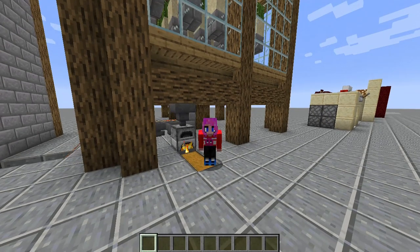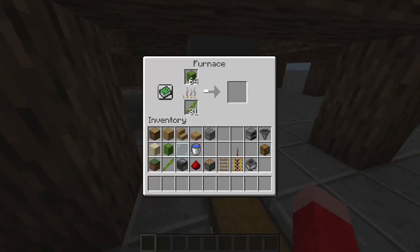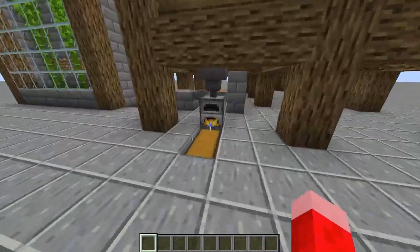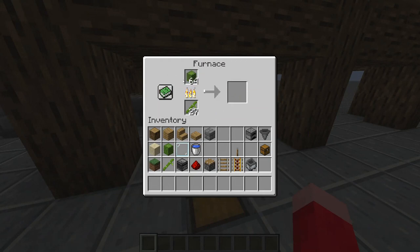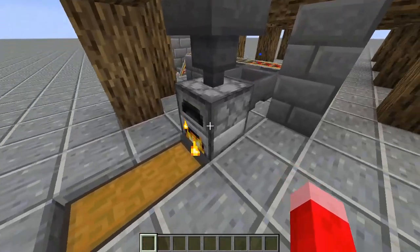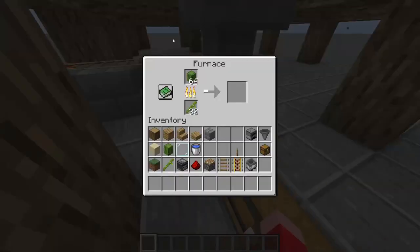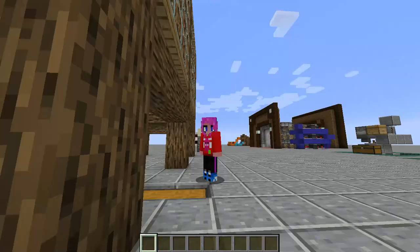If you play Minecraft for a while, you'll probably know that if you try to smelt something with a massive quantity — say, a massive stack of iron coming back from a massive mine session — you'll notice that after you've smelted the whole stack and haven't taken any of it out, you'll get all the XP that's built up from it. However, I bet you didn't know that if you have a system set up like this, so the cacti go through into another chest, the XP contents stay in the furnace.